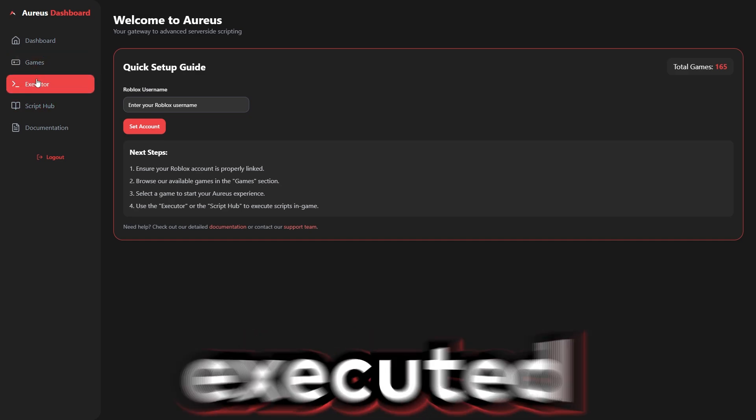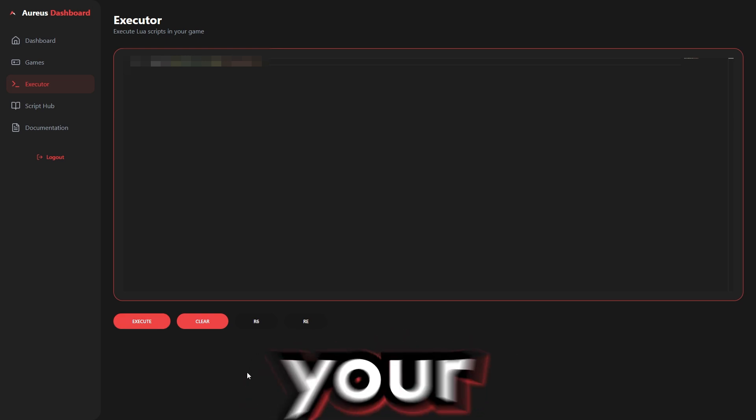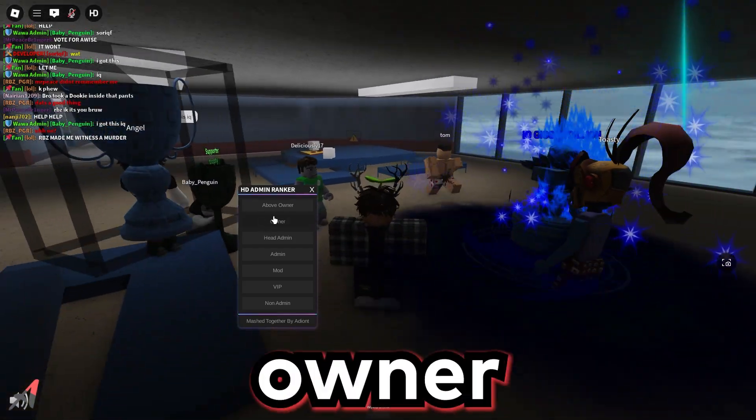For this video, I will be using Aureus Executor to rank myself in games. In order to rank yourself with HD Admin, you must paste the script into your executor, press execute, and a GUI will pop up. With the GUI, you will get a list of ranks you can be, so I will choose owner.